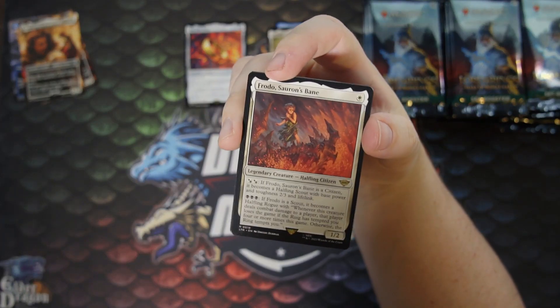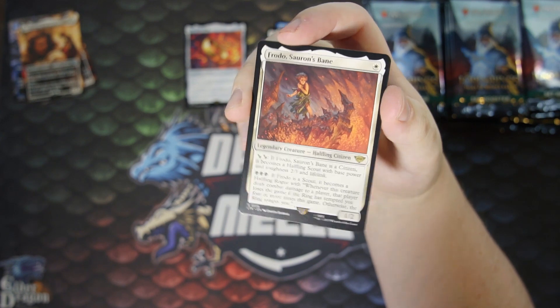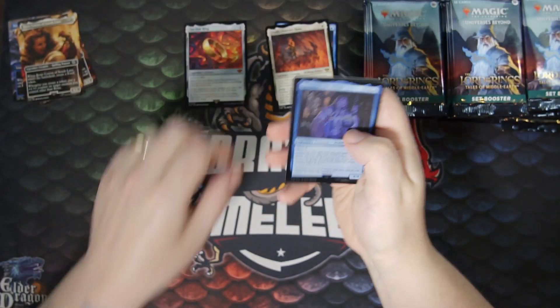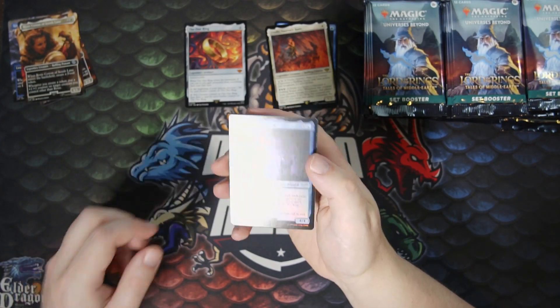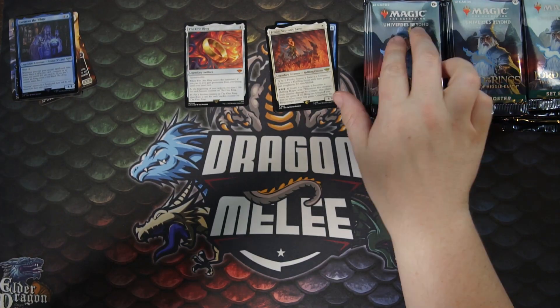Our rare is Frodo, Saruman's Bane — the level-up kind of guy, which is pretty cool. And a foil uncommon, Saruman the White, which is a blue card. A Tentacle token — it's good for the Watcher in the Water.